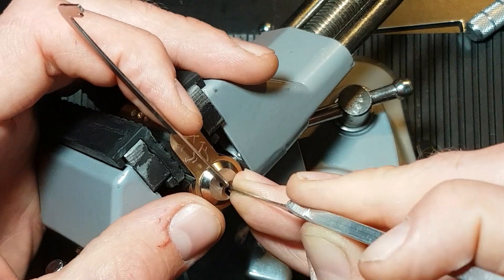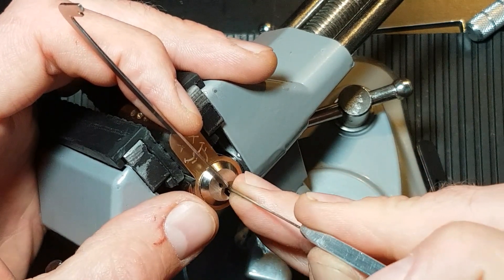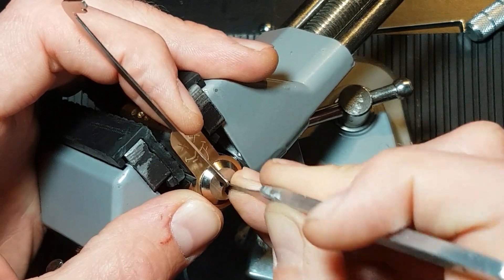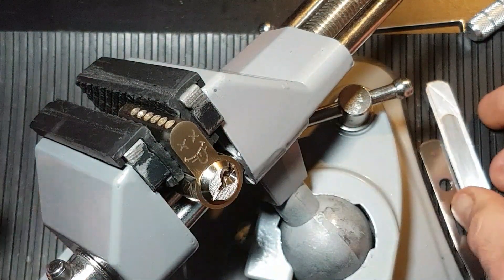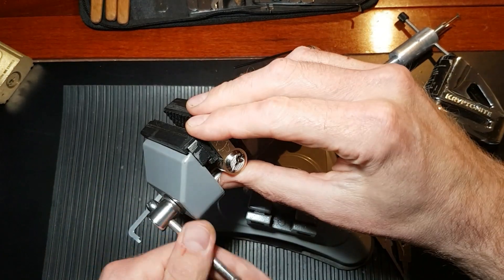A very slight difference in the pick tip profile can mean the difference between getting a pin to the correct point and failing to — and therefore not getting the lock open. And there we go. I just touched something at the back there and it fell open. There we go — it definitely put up a fight.